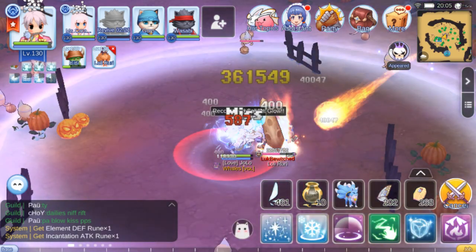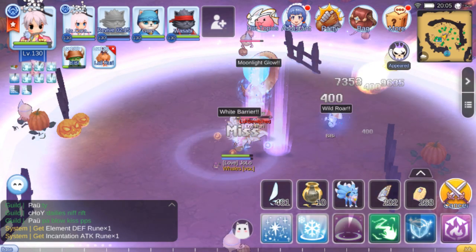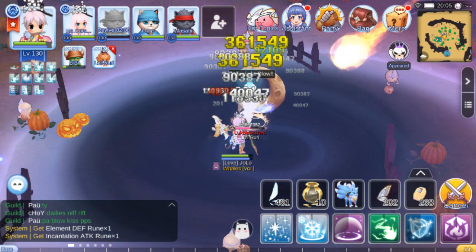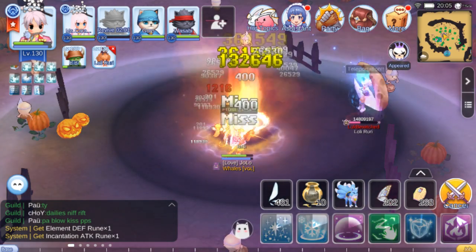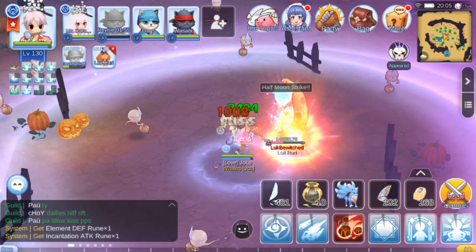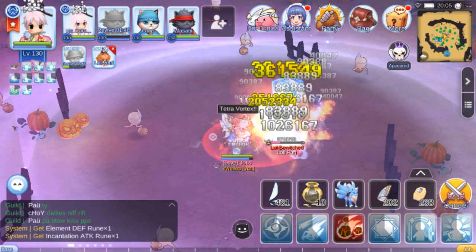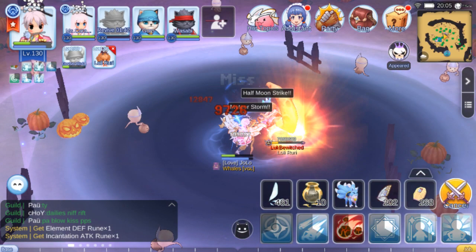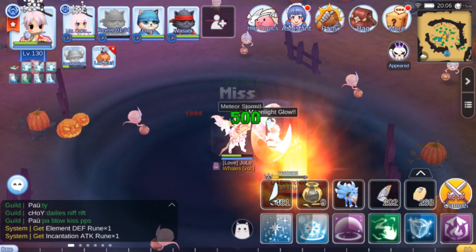If your HP is getting a little low, cast Frost Diver and hope the effect triggers. But if not, you can always use the honey or Ygg Berry. Now cast Tetra for a damage burst. The Frost Diver Ice Tomb is not triggering, so maybe I should use honey to avoid dying.